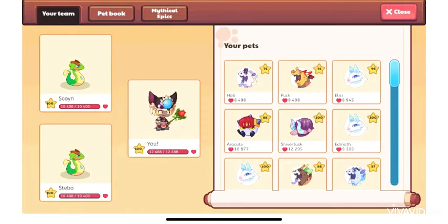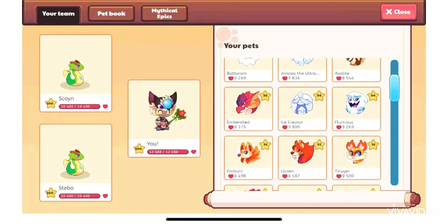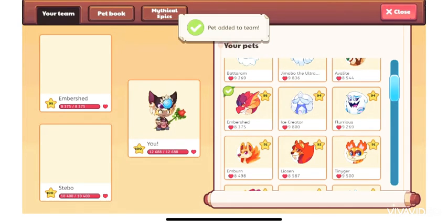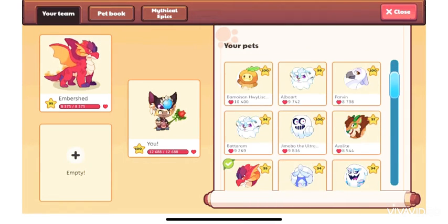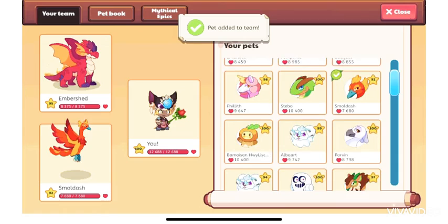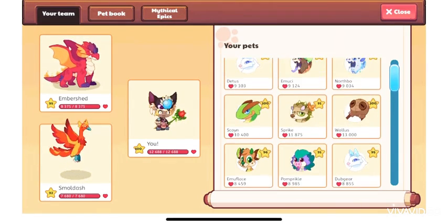Welcome back. Today I'll show you how to get the Cloud Nibbler. I'm going to quickly add my pets on my device — where's my Small Dash? There it is. Let's add it to my team and I'll show you how the Cloud Nibbler looks.